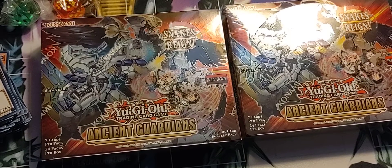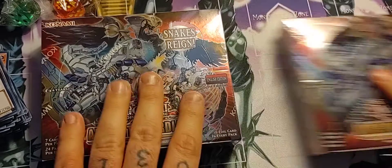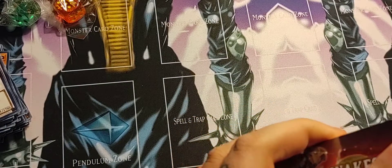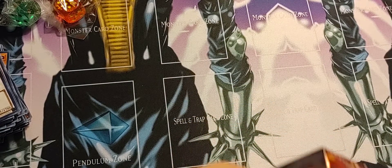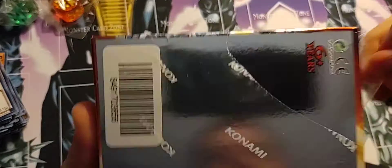What's going on guys? Today I'm going to be opening two boxes of Ancient Guardians. We're trying to find that collector's rare Dino Wrestler — Pantertops, I guess that's how you say it. Just to give you a little heads up, I did a video of an opening of these a while back and we actually pulled the collector's rare Snake Rain, which is going for about 50 bucks right now on the TCG app, so that's pretty cool.